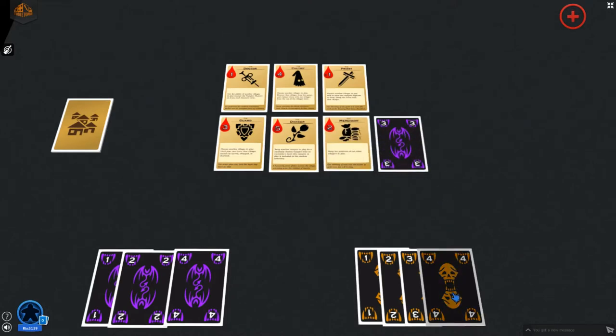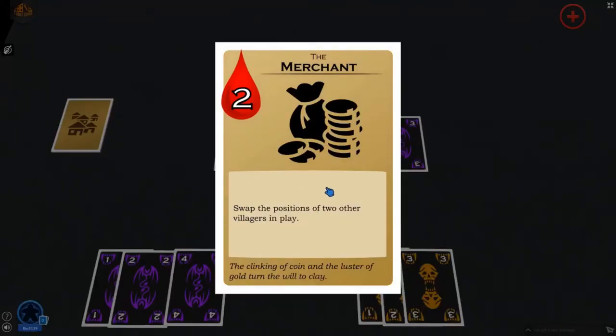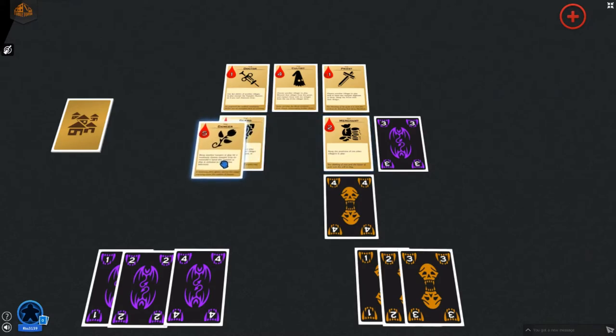As an example, let's say I play a vampire on the merchant villager. There is already a vampire of strength 3 adjacent to this villager, so I'm going to play a vampire of strength 4. The merchant is charmed, and I can use their ability to swap the positions of two other villagers.